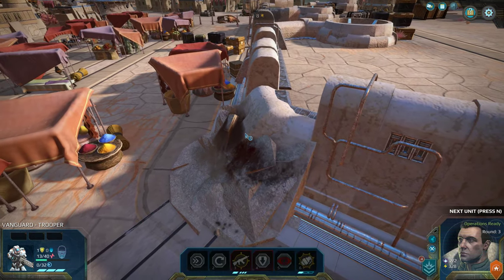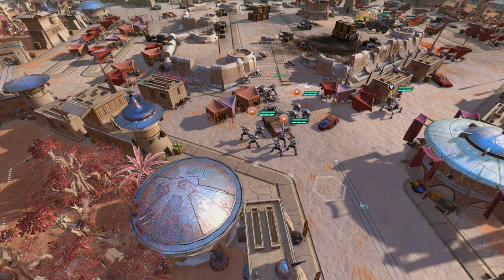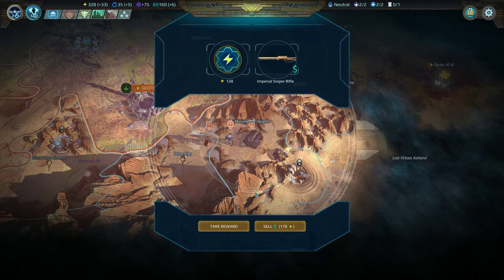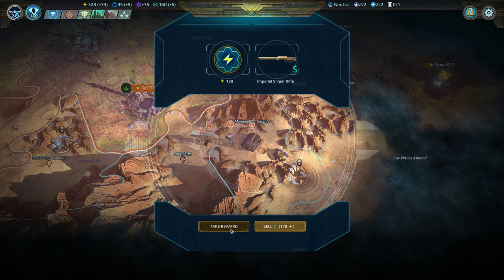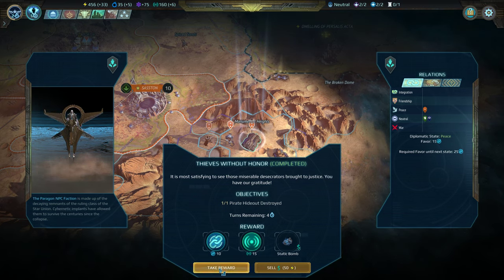When you have the numbers, you just have more numbers — you get more shots, it's easier to win. Even if the power level is similar, having more units definitely helps. We got an Imperial Sniper Rifle — that's very interesting. Objective complete — we destroyed the pirate hideout for the Paragon Faction. Static bomb: deals damage in a one hex radius, applies one stack of static charge.